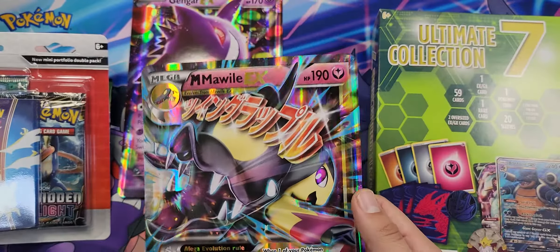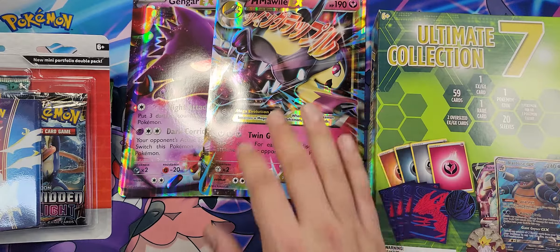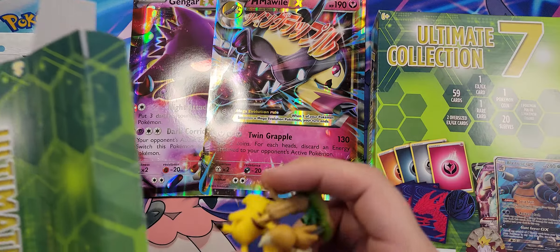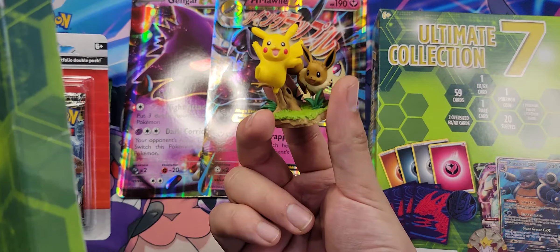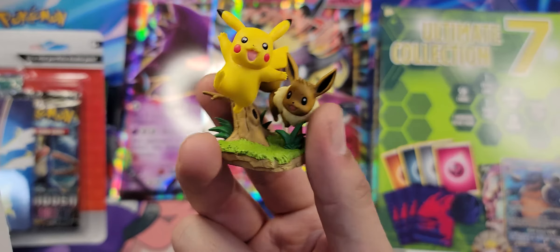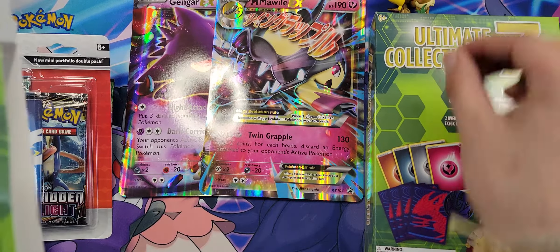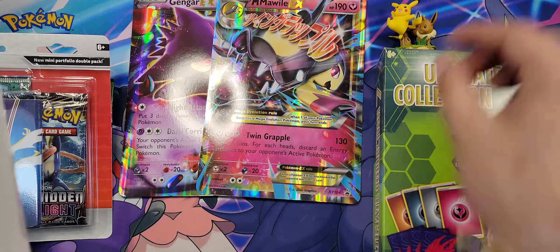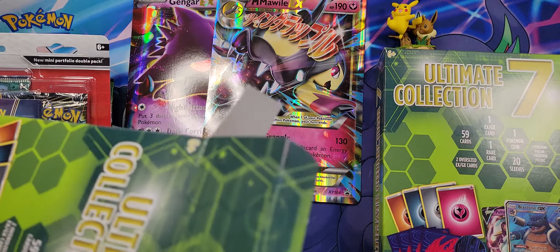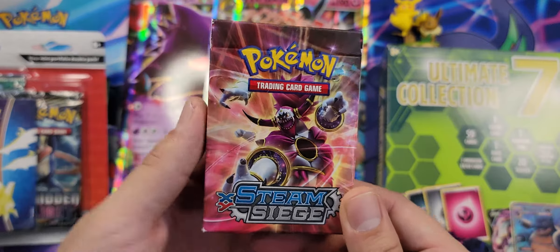What is going on guys, it is I, your host Biggie, back again here today with another nice little opening. We got two Vivid Voltage booster packs, one of this double Forbidden Light — I think they might be both Forbidden Light — but this nice little two-binder, two-booster-pack thingy majig, and two of the very well-hated, or not really liked I should say, Ultimate Collection 7. Yeah, setting it to see what kind of luck they bring.